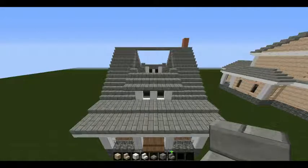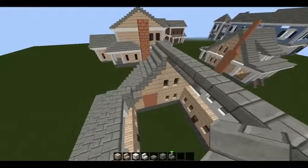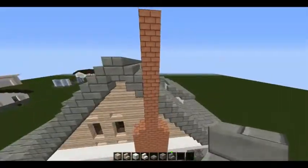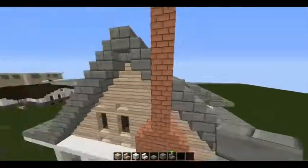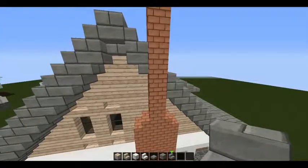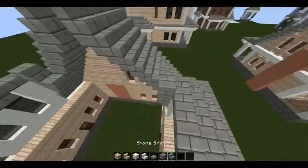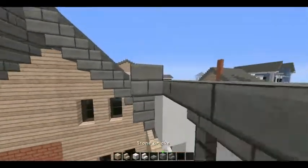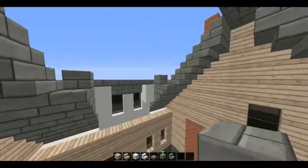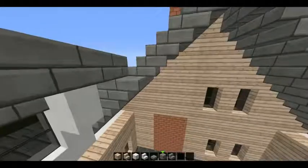Welcome back — we've got our stone brick stairs all the way built up. If you're confused about the fireplace, just keep building it up as it is; it's going to intersect a little bit but that's okay. Now we need to finish off our little roof, so bring your stone bricks all the way across.